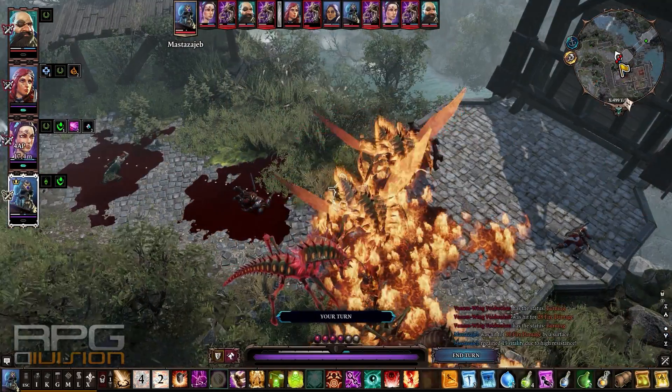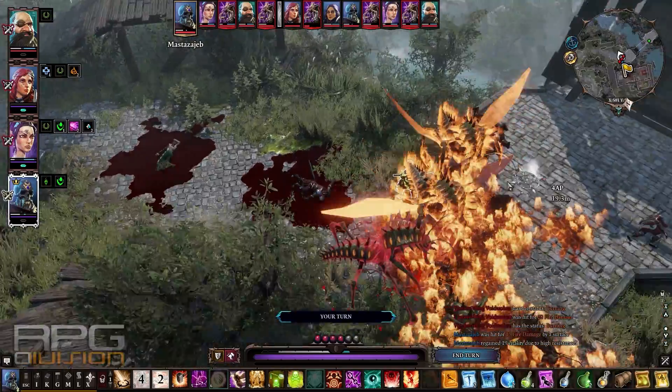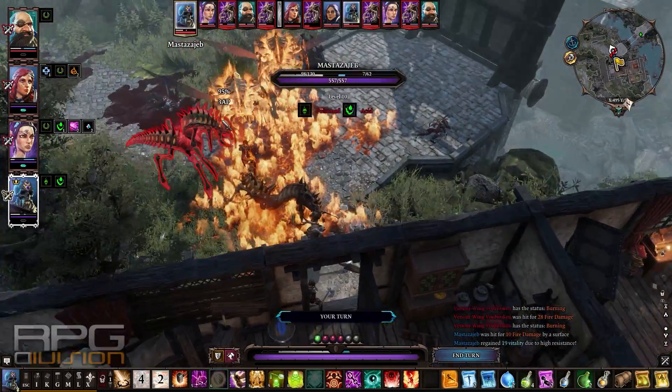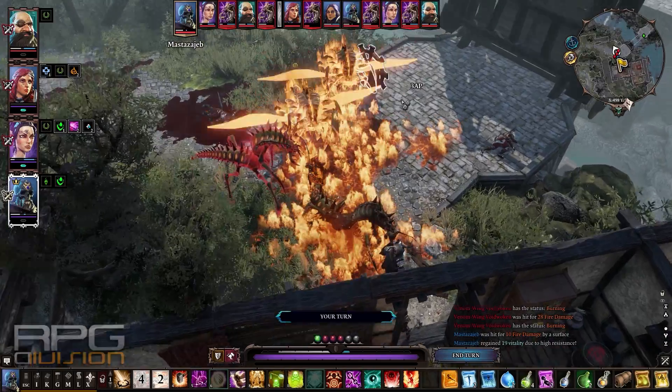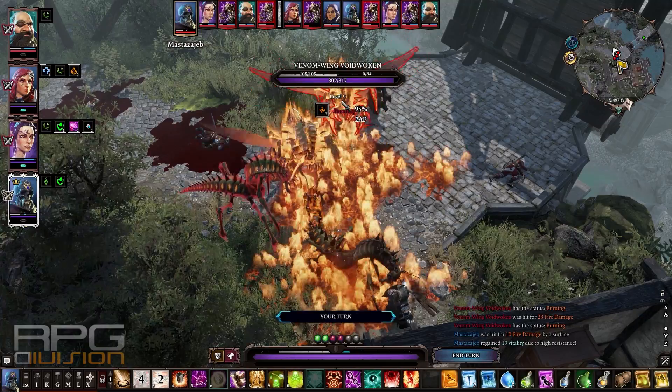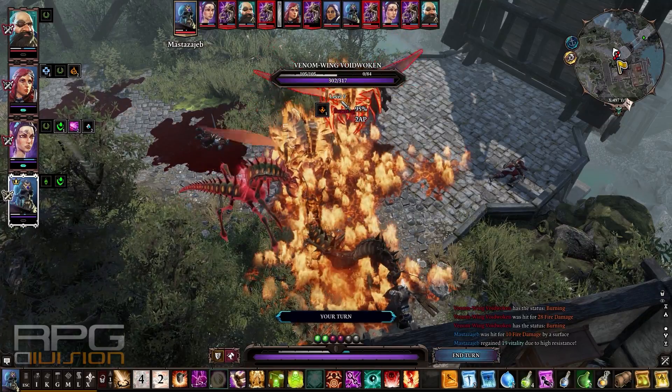As for the fight, use fire because there are a lot of fire things lying on the floor here. Use firestorm grenades, explosive arrows, whatever you can — they are extremely susceptible to fire. Don't use poison; poison is useless against them.